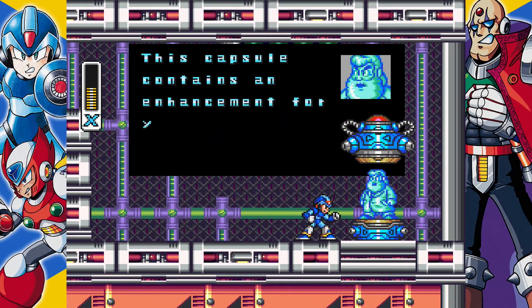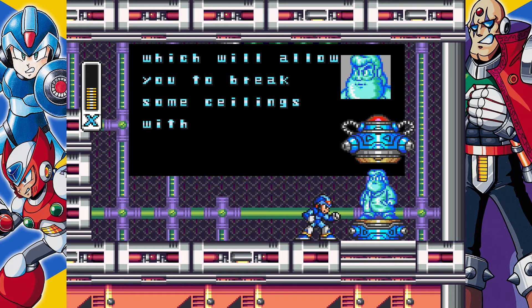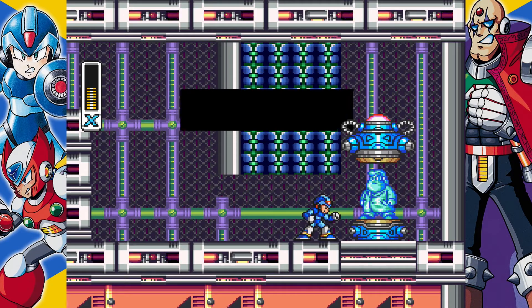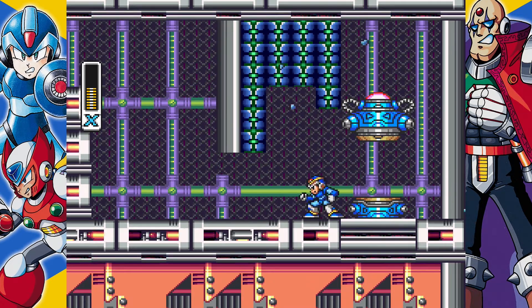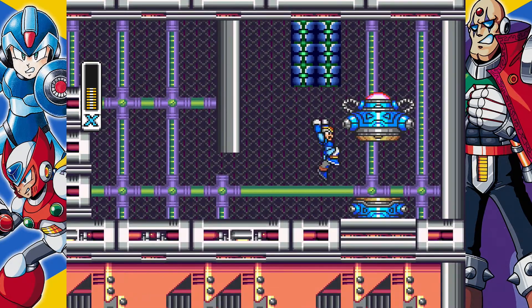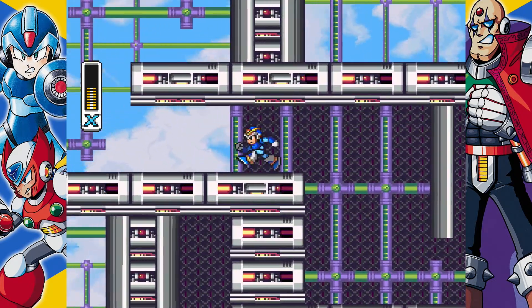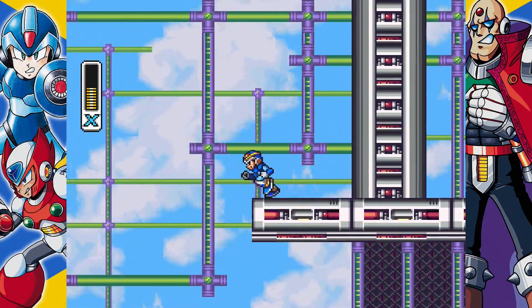This capsule contains an enhancement for your helmet, which will allow you to break some sealed things with a headbutt. So we got the helmet upgrade and the boots upgrade. I feel like these are gonna be useful. And that was worth the exploration.